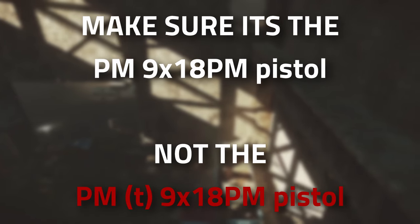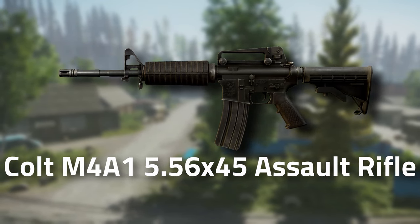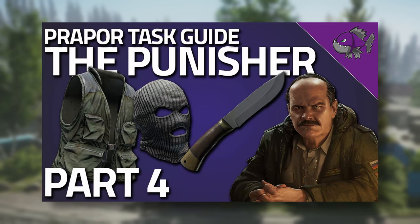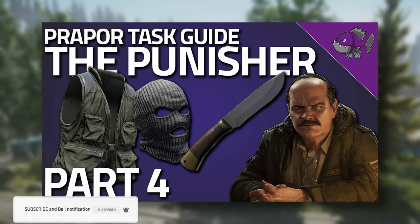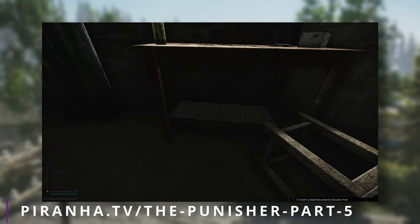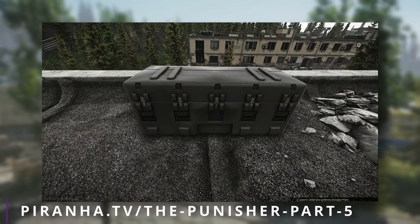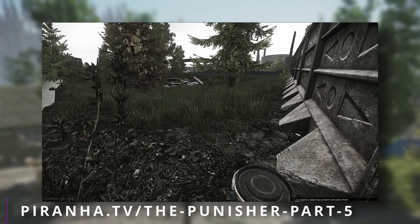When it comes to the M4A1, you can actually get this gun from Punisher Part 4, the last task you've done, so if you haven't sold that M4A1 you can use that one. You can also get it in any of the weapon boxes — the 5x5, the 4x4, the 5x2, and the 6x3 — and also inside the hidden caches dotted around the map.